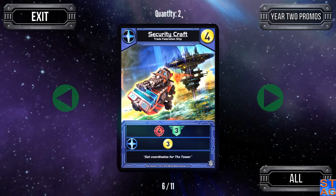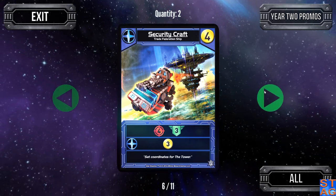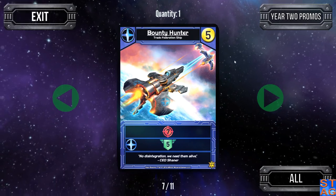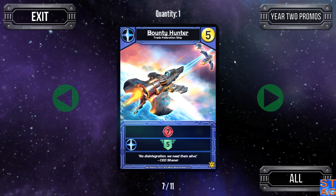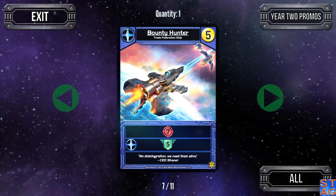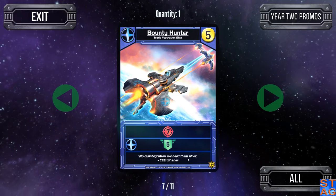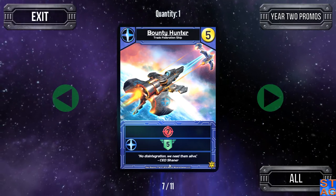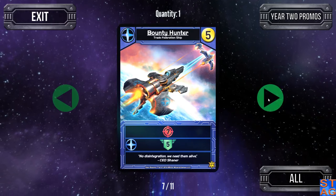There are only two in the promo set, so if you can get both of them you're in pretty good shape. The Bounty Hunter costs you five — seven attack, and five authority on the ally ability. And regarding the quote on the card, I'm pretty sure it wasn't CEO Shainer who said that first — I think it was Vader to Boba Fett in Empire.